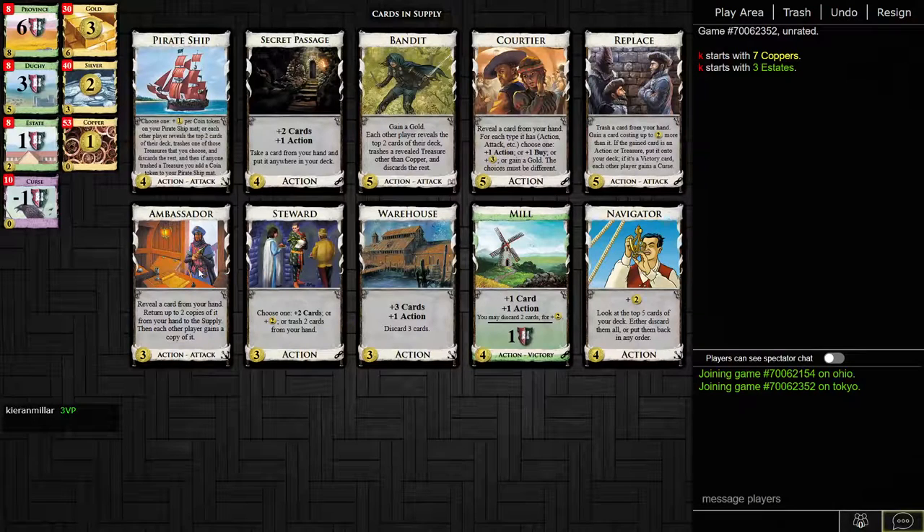On this board I spot straight away Ambassador and Steward as two very powerful thinners. Obviously we are using Ambassador. There is no village and no real draw — technically Steward, but it's not very good draw. Is this Ambassador to get thin, Bandit to gain a bunch of golds, and then possibly Replace to occasionally replace a gold into a Province? I think that might be what we're doing. There is quick thinning and there's Courtier. Why are we not going for Pirate Ship? Isn't this a good board for Pirate Ship? There's no good engine and you're reliant on treasures for money — but the problem is Bandit might actually just be better.